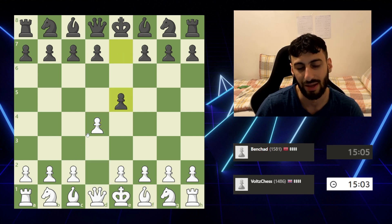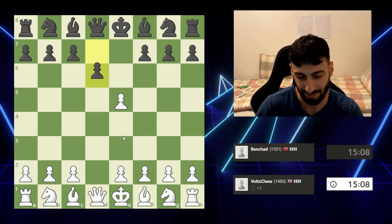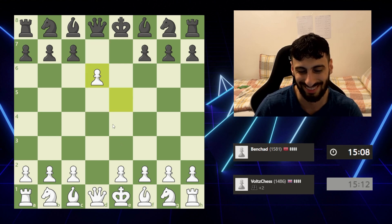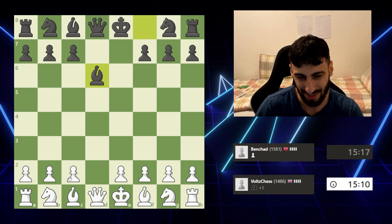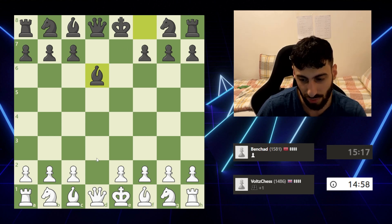I flipping hate this flipping gambit. I'm pretty sure I have to take. You know what, worst case I'll just lose this pawn — no fuss. Taken. For development, my opponent here has given me a pawn. So what are the dangers? Because I sometimes get into trouble with this opening.